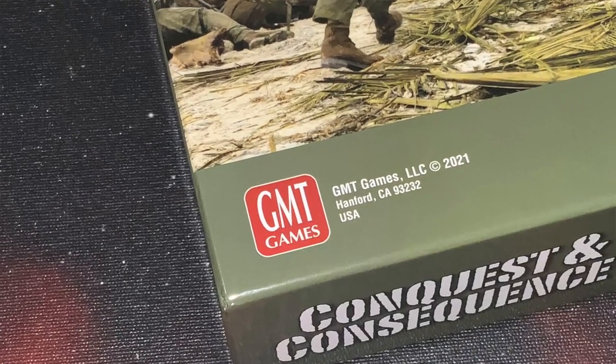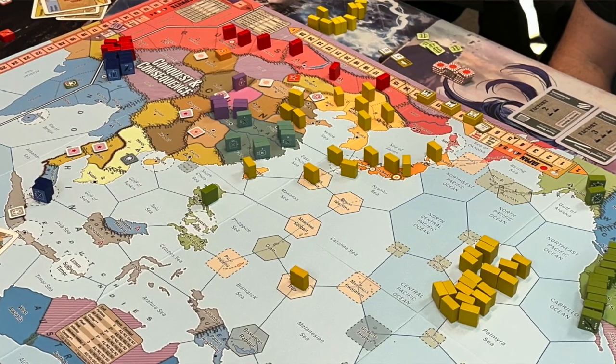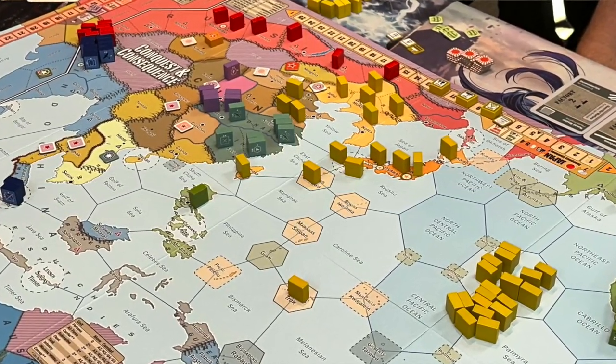In Conquest and Consequence from GMT Games, up to three players take on the roles of the various factions in World War II in the Asia-Pacific region — specifically the United States with their British allies, the Japanese, and the Russians. This game is a sequel of sorts to Triumph and Tragedy, which came out in 2015 and was a very similar game set in Europe.